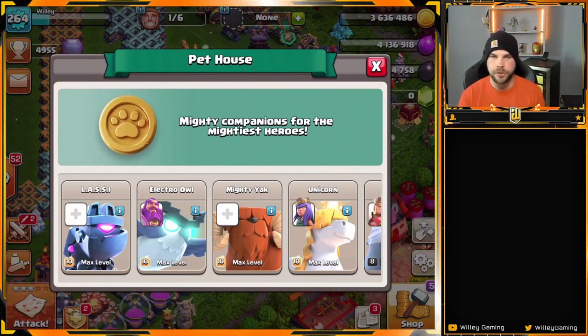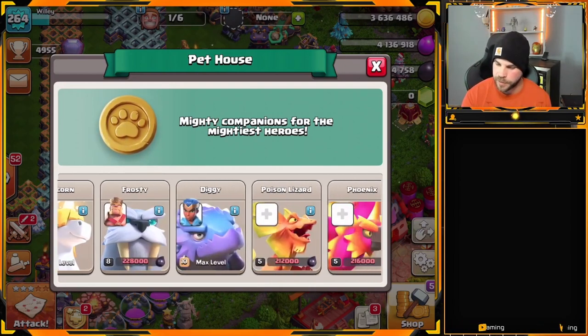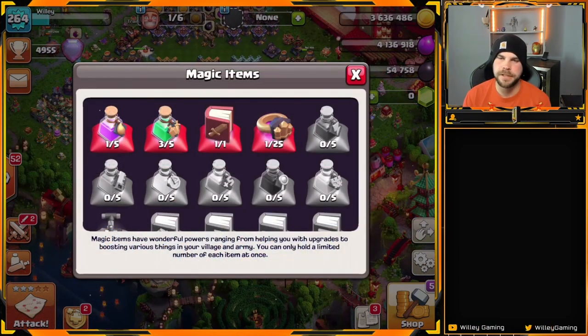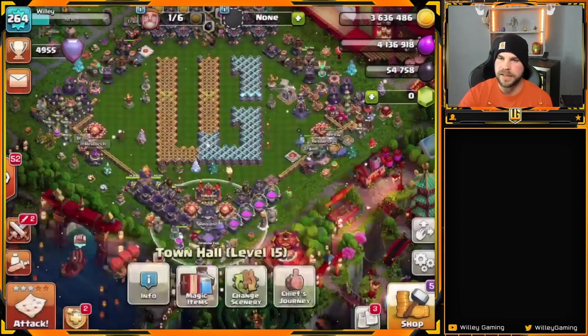We have the builder potion to speed up builders and the laboratory potion to speed up lab upgrades, but we don't have anything to speed up pet upgrades. We have books that can finish them immediately, but we need something that makes them go 24 hours faster. But anyway, let's get into this top five list.